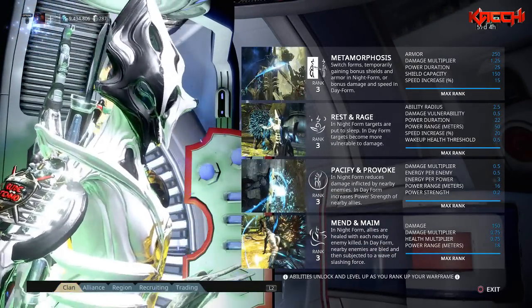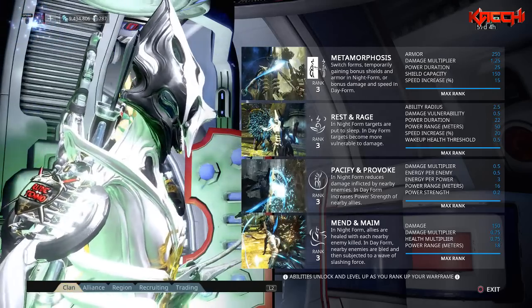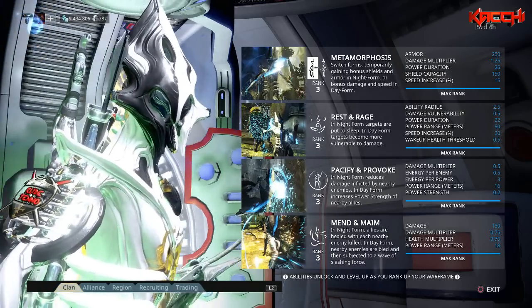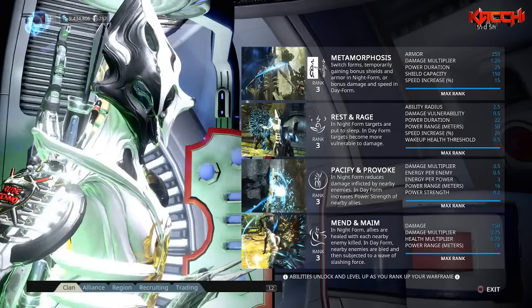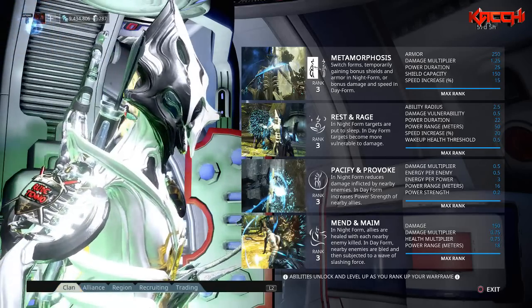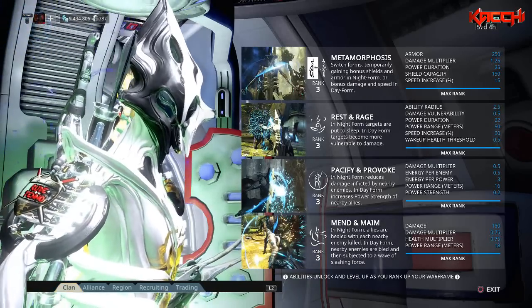Metamorphosis gives Equinox two forms — day and night. In day form you get a bonus to damage and speed, whereas in night form you get bonus shields and armor, with modifiers for damage multiplier, duration, shield capacity, and speed increase. Her next ability is Rest and Rage: in night form she can put targets to sleep, while in day form targets become more vulnerable to damage — that's where the rage comes in.